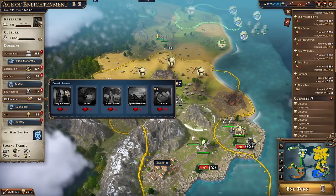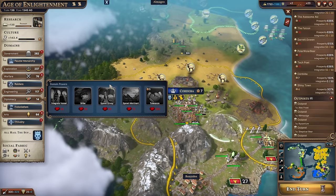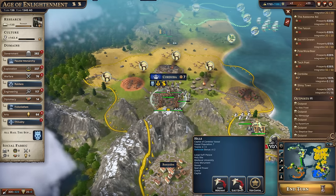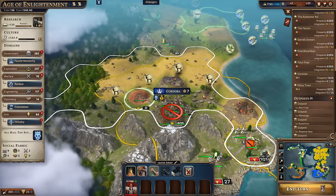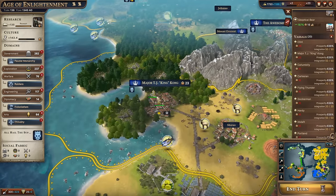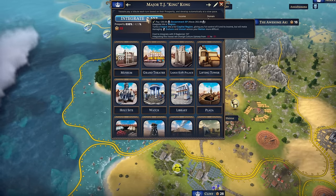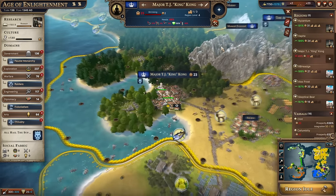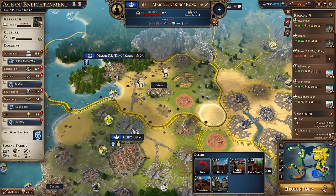When you're done with an envoy you can eject them and send them to another city. The integrate button: park the envoy next to the city, press 'integrate/vassalize territory,' and you get plus one integration per turn. Once a vassal like Major TJ King Kong reaches 50 integration, you can integrate it into your empire by clicking the button and paying a large amount of government XP — less if you have few regions, more if you have many. The city then becomes a fully-fledged region where you can allocate workers, choose what to build, and put tile improvements down.